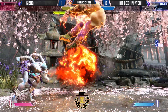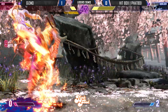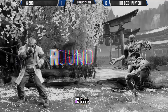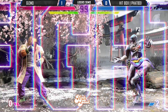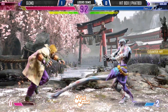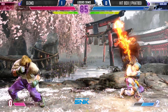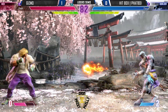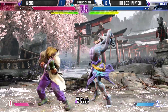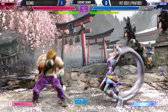What do you do when he's drive rushing at you? Level 2? That should clear it up, and if not, wake-up DP. Yeah, it was all a chip sequence. Very good awareness there from Gizmo. Fatboy's gotta make something happen here. Good discipline right now from Gizmo, not really allowing Fatboy to get anything started.